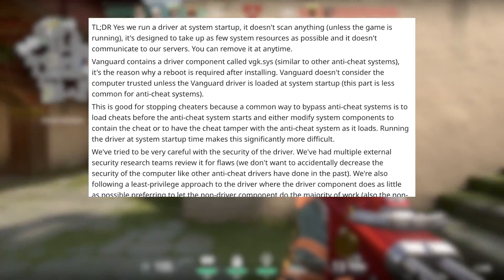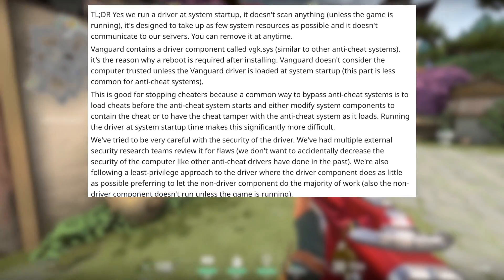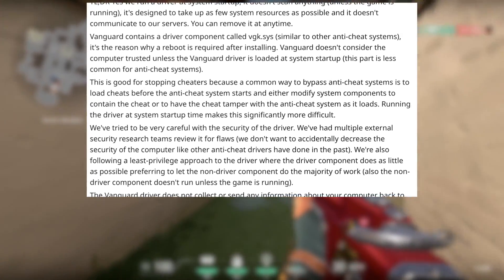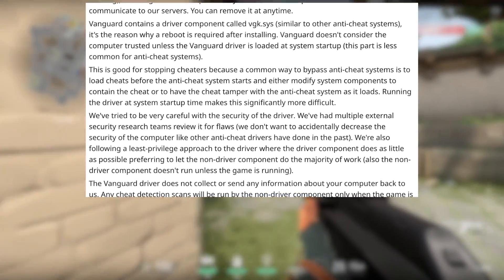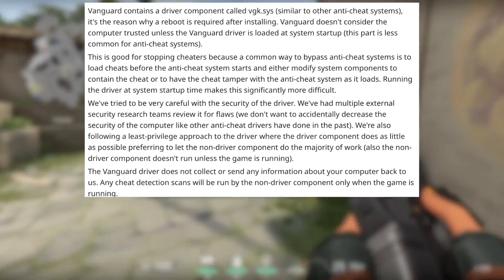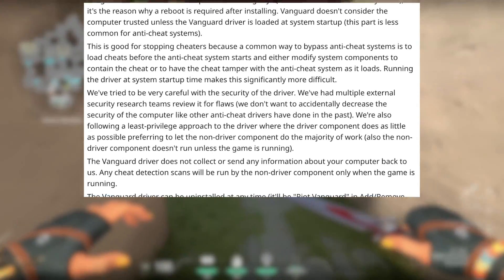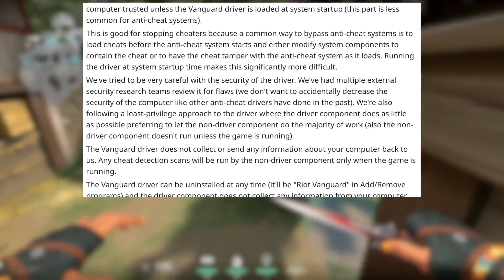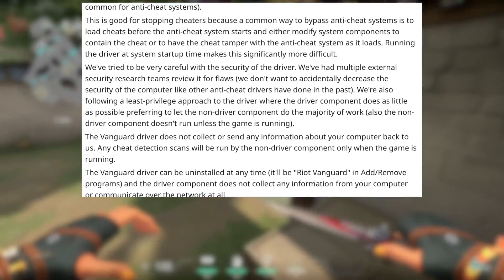This part is less common for anti-cheat systems. This is good for stopping cheaters because a common way to bypass anti-cheat systems is to load cheats before the anti-cheat system starts and either modify the system components to maintain the cheat or to have the cheat tamper with the anti-cheat system as it loads. Running the driver at system startup time makes it significantly more difficult. We've tried to be very careful with the security of the driver. We've had multiple external security research teams review it for flaws. We don't want to accidentally decrease the security of the computer like other anti-cheat drivers have done in the past. We're also following a least privileged approach to the driver where the driver component does as little as possible, preferring to let the non-driver component do the majority of the work.